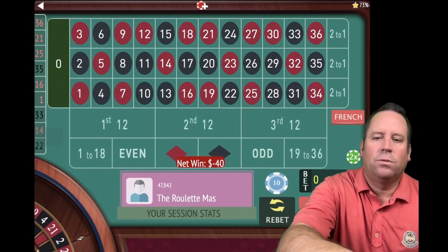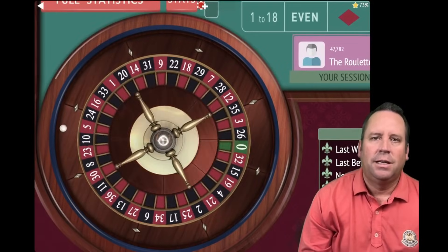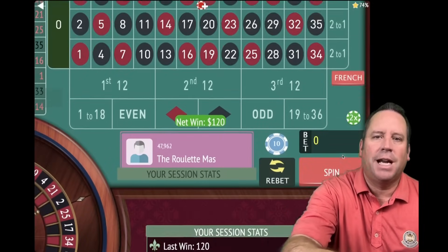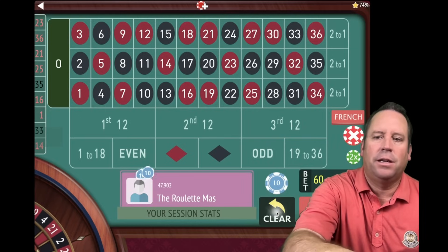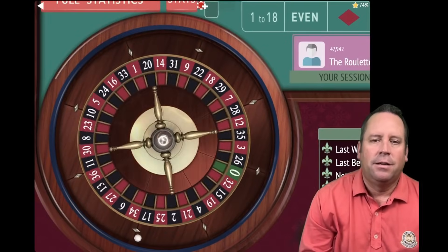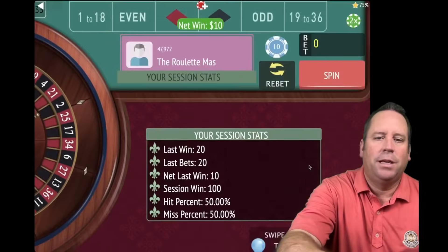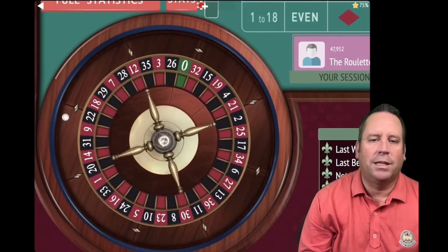There's a loss, so we're going to increase. Now we have $30 on each, $60 total. That's a 23 red — a $120 win, we're up $90. We hit a 23, one of the jackpot numbers 14, 17, 20, 23, so we go back to the original $10 on each. We're up $100 already. Randall's system won the entire bracket challenge and defeated a lot of really good systems.